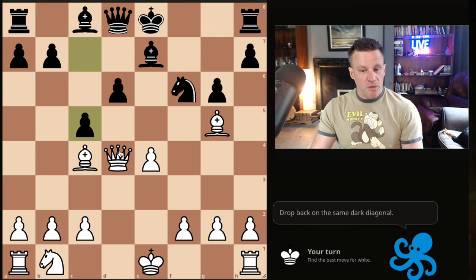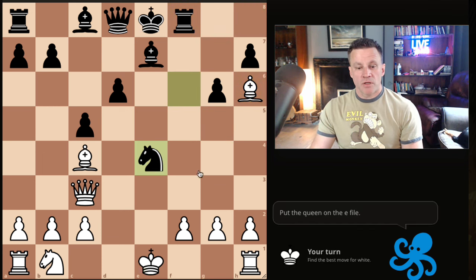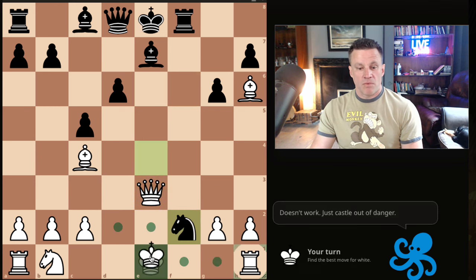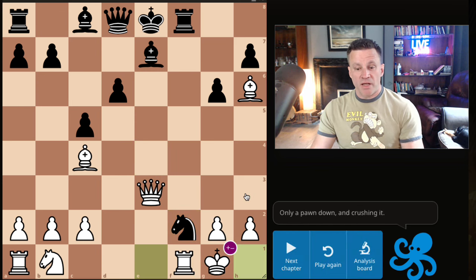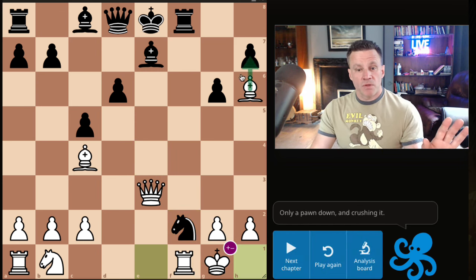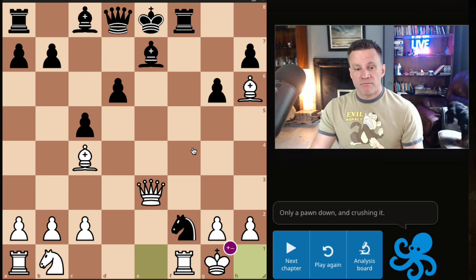Now Bg5 and we just grab more pawns — we're actually up a pawn here. Queen drops back, the computer wants you to castle, but hit the rook, knight comes in threatening this, put the queen on the e-file, and then we can just castle out of there. We're one pawn down at this point, but we are just winning — attacking the rook, attacking the knight three times. It's just a world of pain.